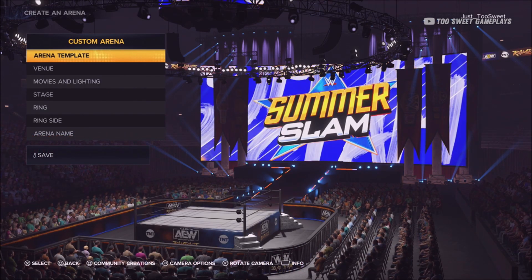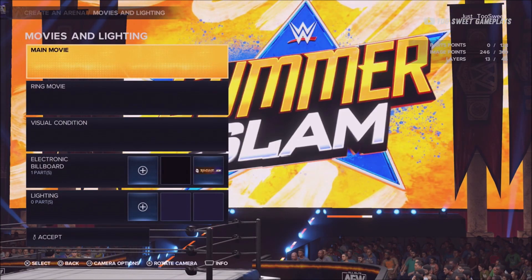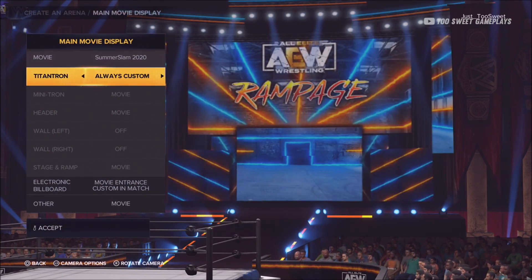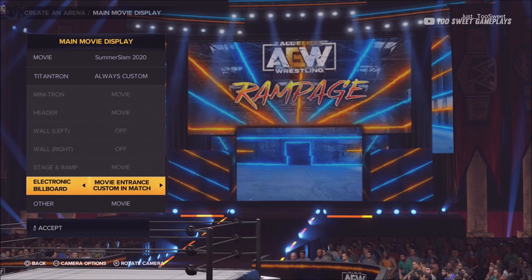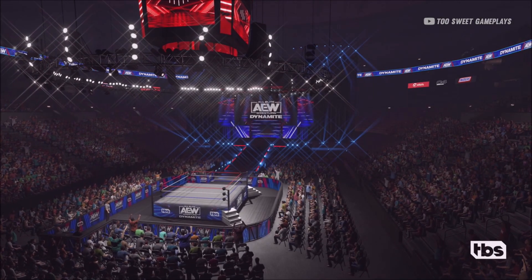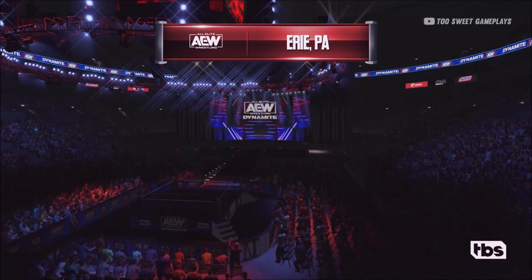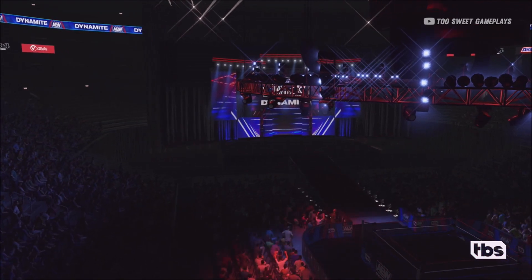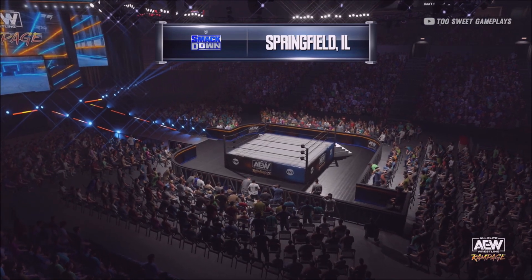You want to do the same for AEW Rampage. Go to movies and lighting, main movie, switch it, switch it back to always custom. And that's for the electronic billboard — always custom. As you can see, when you get inside matches, the titantrons do not change. Same for AEW Rampage.